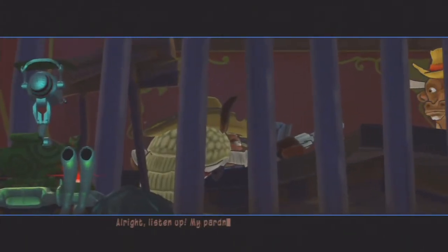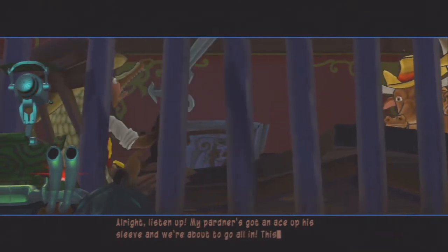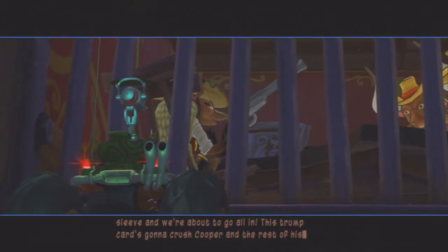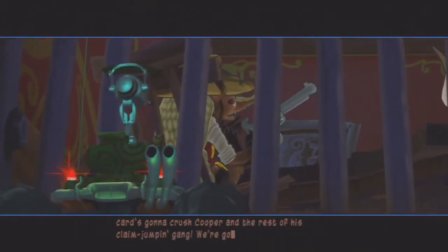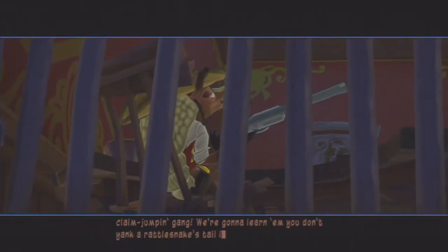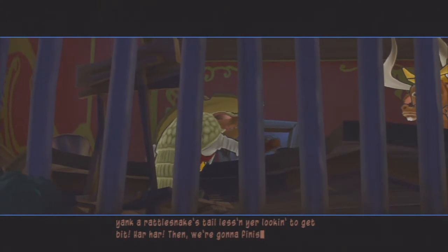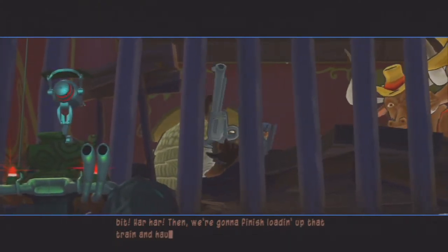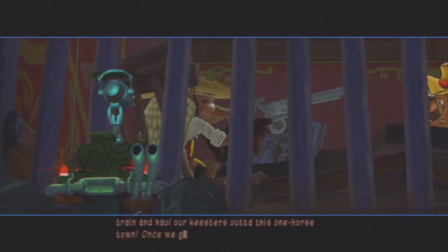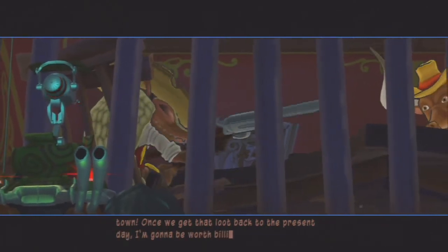My partner's got an ace up his sleeve and we're about to go all in. This trump card's going to crush Cooper and the rest of his gang. We're going to learn a new trick — a rattlesnake's tail. Get beat! Then we are going to finish loading up the train and haul our sweet little keisters out of this one-horse town. Once we get that loot back into present day... Toothpick! Going to be worth millions!